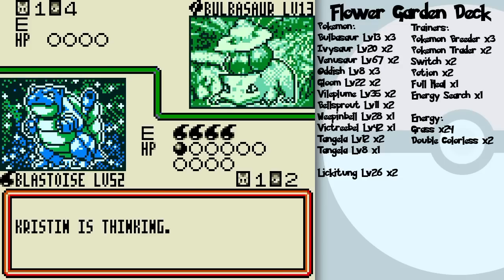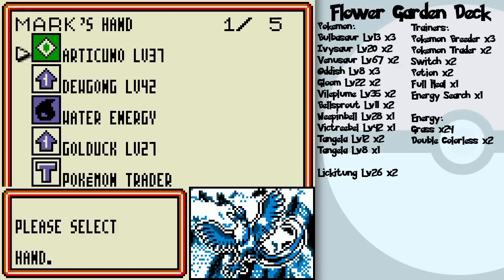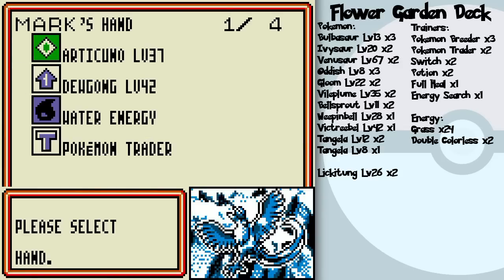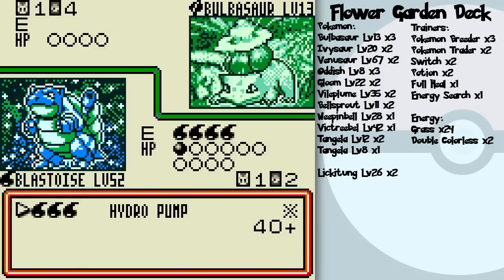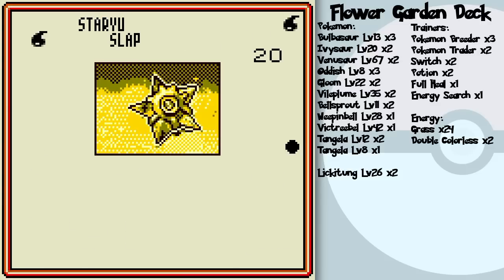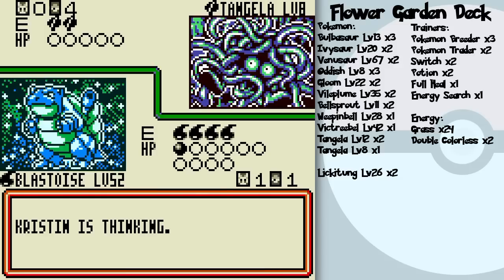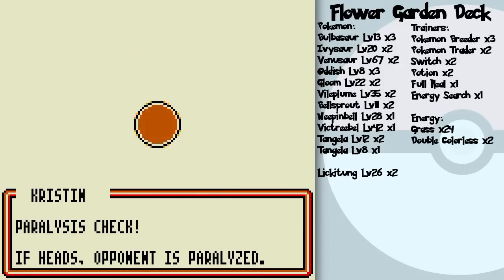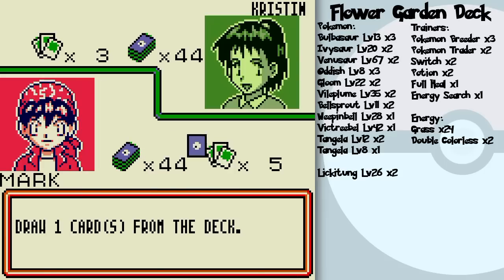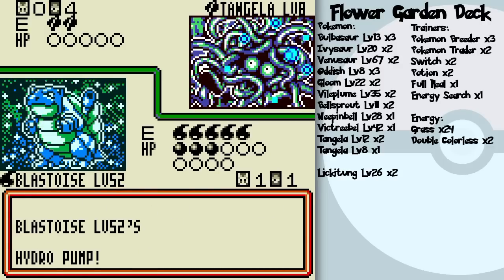She wouldn't even be able to attack with that. She managed to fill up her whole bench, as I expected. Legendary Articuno too — the Freeze stuff. It's just very difficult to defeat a Blastoise at full power like this when you don't have the energy cards or the power to take it out in a few turns, because when I'm dishing out 50-60 damage per turn with one, that's a big problem. And it looks like she will be feeling the full wrath of my Blastoise.